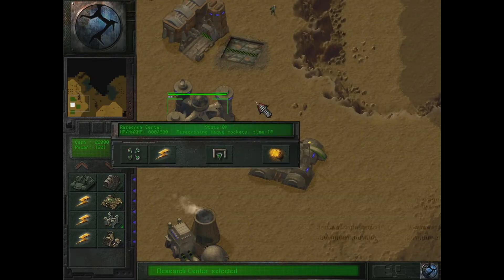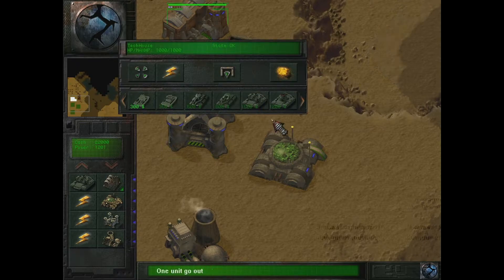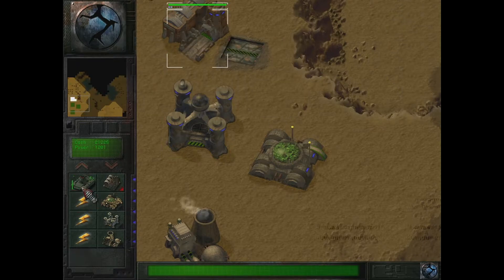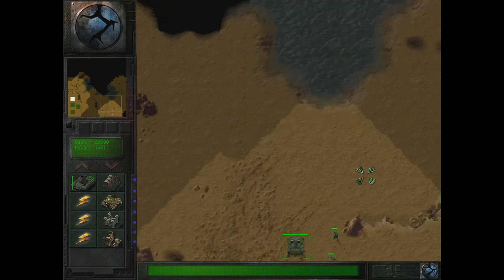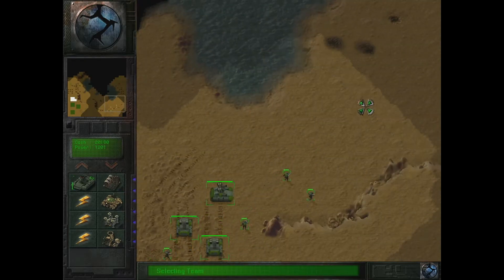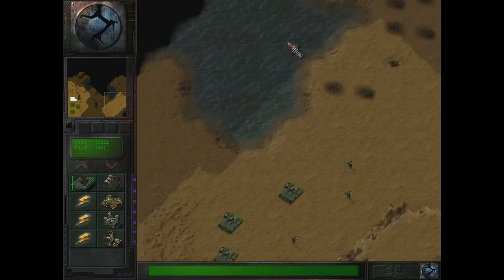We're researching heavy rockets and fast repairing. There we go — these are the guys we need. And here we go, you can move out over here. You're really slow compared to everybody else, but that's okay.